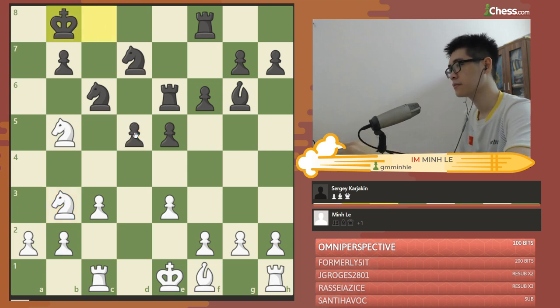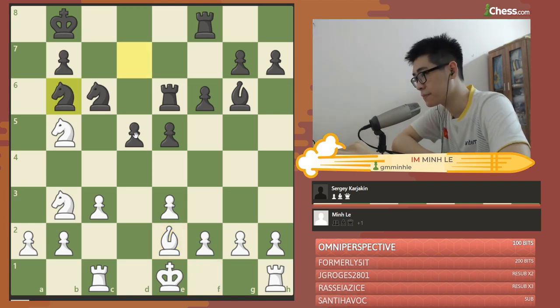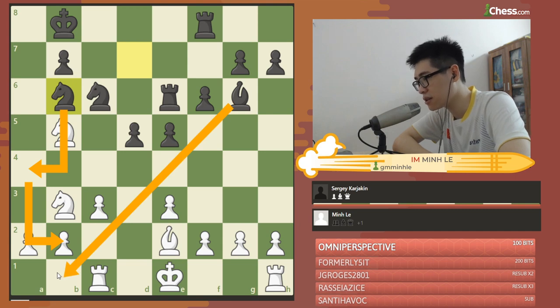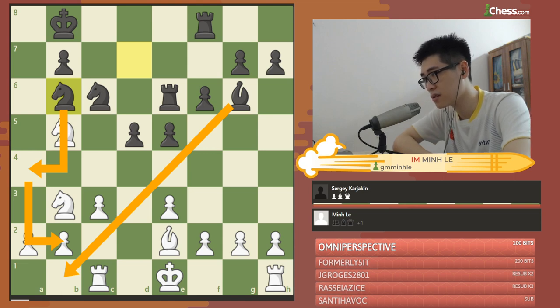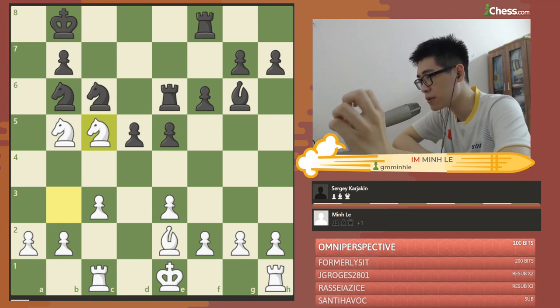King b8. Be2, slowly developing. Knight b6. If we are not careful, his plan here is to play knight a4, trying to attack my b2 pawn back — which is not so easy to defend because the bishop controls this diagonal, and the rook cannot come to b1 or c2 to support the b2 pawn. So the move to play here is knight c5, protecting a4 and attacking each rook at the same time.